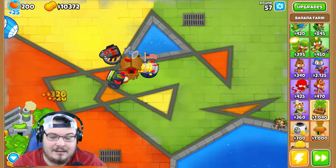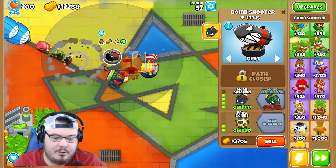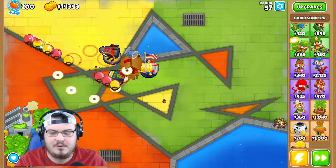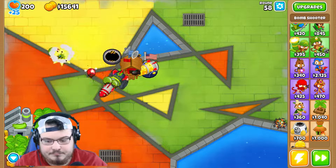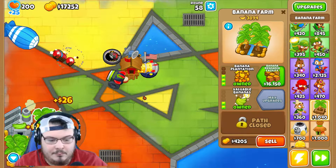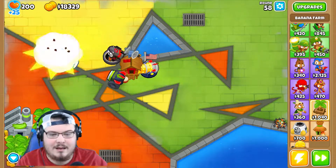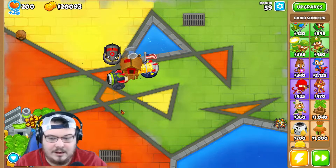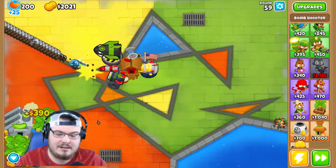There we go, that balloon got destroyed! I'm going to set this one on 'strongest' so it focuses the strongest balloon that comes out. We can get another research facility but I'm going to save it because I do want to get MOAB eliminator for round 60 when the next big boss comes. There we go — we got our first tier five, let's go!